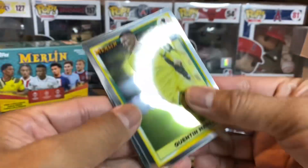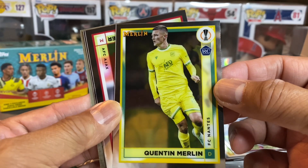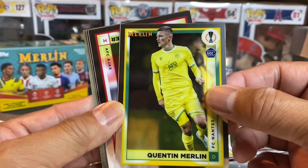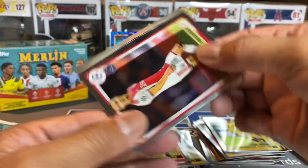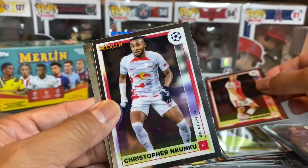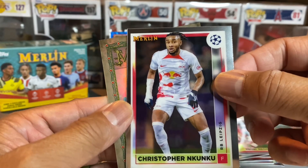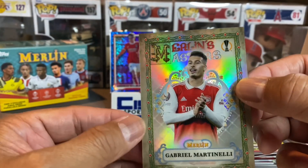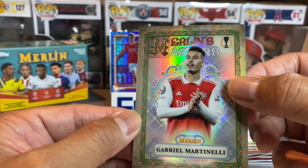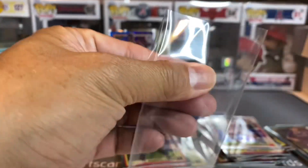Who do we got here — that's a bright card there. Merlin — ha ha, Merlin! It's probably a keeper right there. Yori Regir. That's a great card there, and it looks like we've got a Merlin's Masters of Gabriel Martinelli. Merlin's Masters!